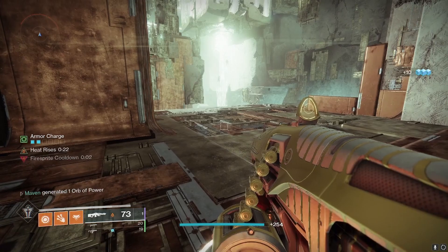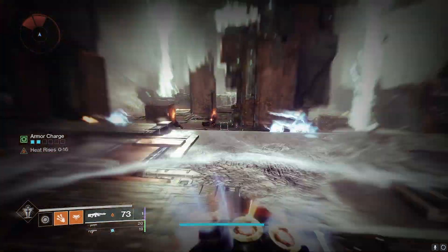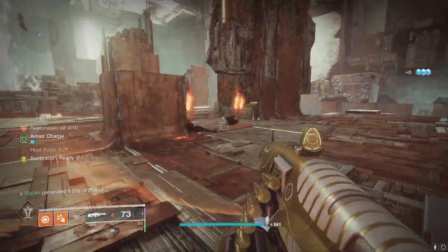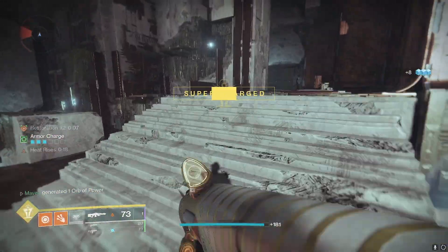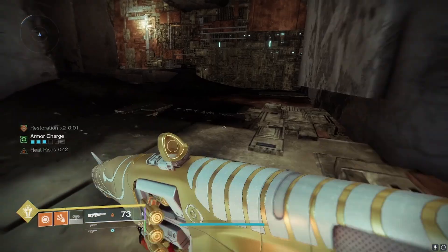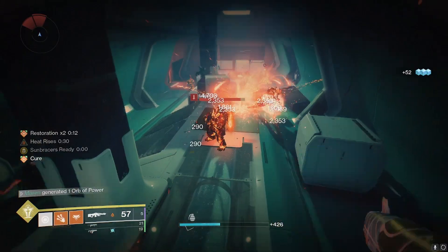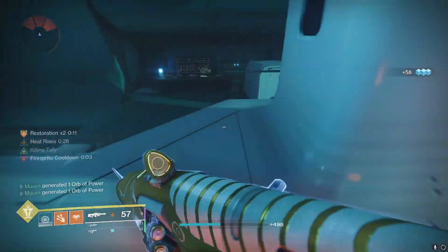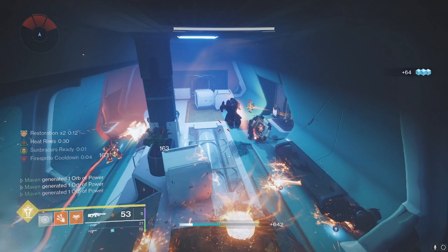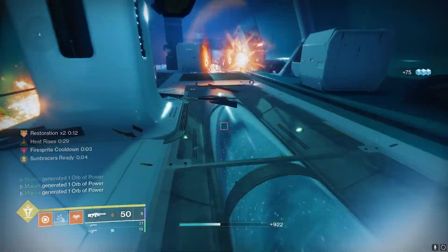Another way to activate infinite restoration is to proc Heat Rises, get a solar melee final blow to start the Sunbracers chain, nade a target, and then Phoenix Dive down on top of them. The combination of the nade plus the Phoenix Dive scorch will cause them to ignite and kill them, extending that restoration. One piece of advice: when you manage to get the restoration going and extend its timer, do not Phoenix Dive again. If you Phoenix Dive again, it will reset your restoration timer back down to 3 seconds. So if you have it up at 12 seconds, keep it there. Only Phoenix Dive again if you happen to lose the restoration.